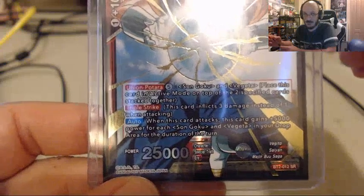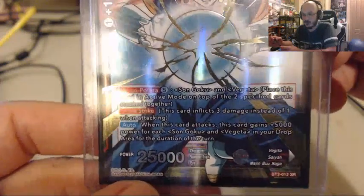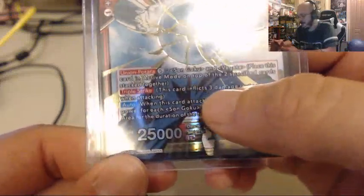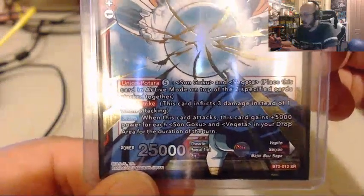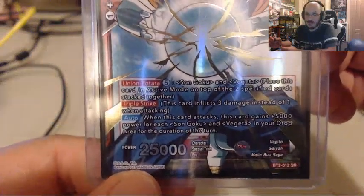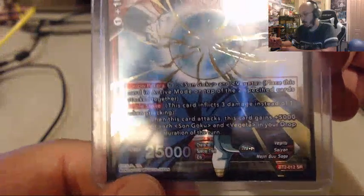Once you evolve into Vegito, he then gets Triple Strike, which is fantastic — a very useful ability to end your opponent's life quickly. Triple Strike inflicts 3 damage instead of 1 when attacking. So if you get a successful attack on your opponent's leader card, you're going to be doing 3 damage to their life deck instead of 1, so you can end them very quickly.